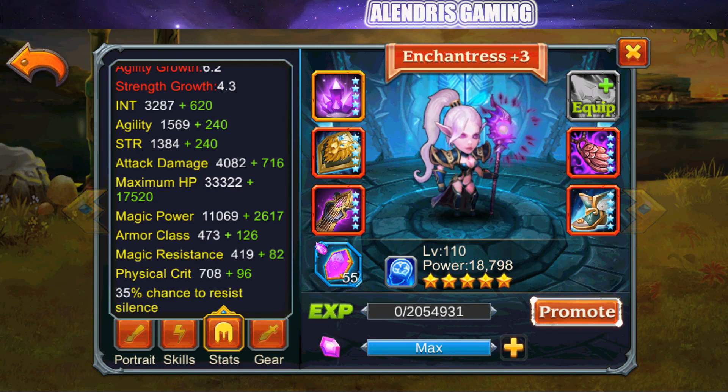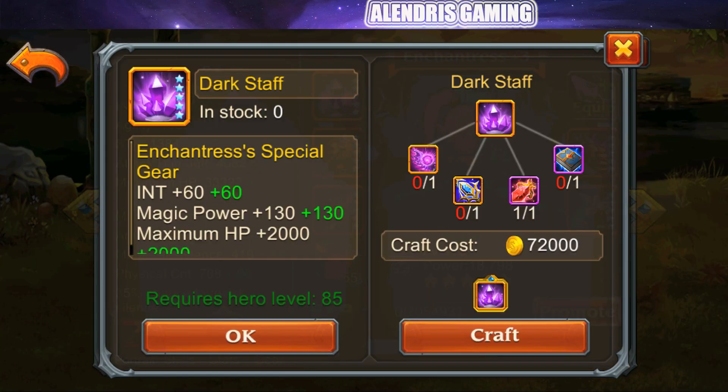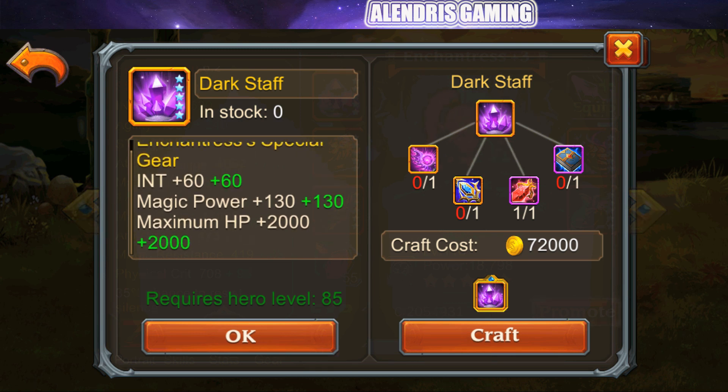Now the item: Dark Staff, Enchantress's special gear. Intelligent 60, Magical Power 130, and Maximum HP 2,000. With Enchantment: 120 Intelligent, 260 Magical Power, and 4,000 HP. It's already a really good item because it will give her nearly 10% more HP — it's exactly what we need.